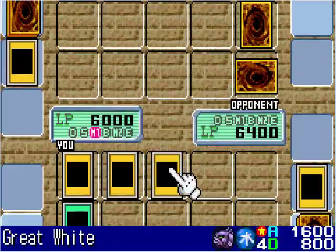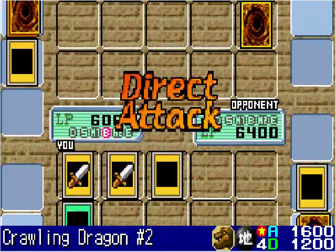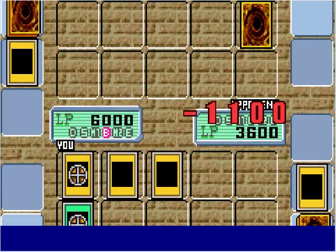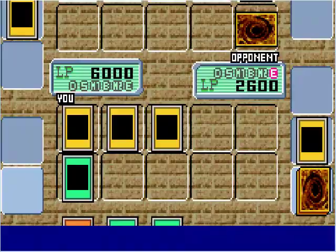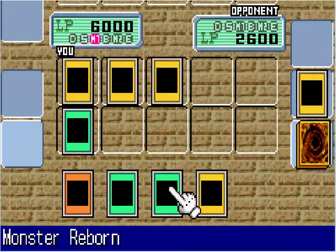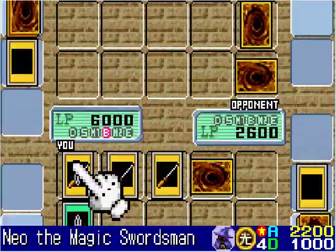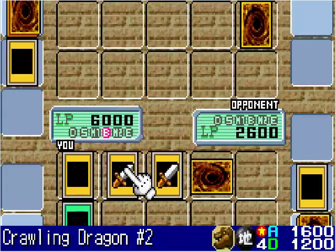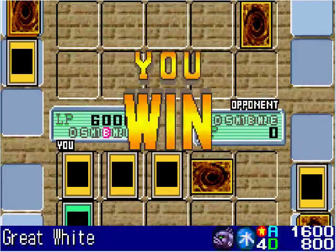I'm going to summon the Great White to the field. Let's see what the Great White can do against the defense monster — it's a Blackland Fire Dragon, so that goes straight to the graveyard. Crawling Dragon will attack directly, then my Neo will take 2200 life points out of his — he's only got 2600 left. He sets another defensive monster, but this duel looks like it's over. Just to be safe, Neo attacks his defense monster, and from these two attacks the duel will end. Great White finishes off Rex Raptor — I've won the duel.